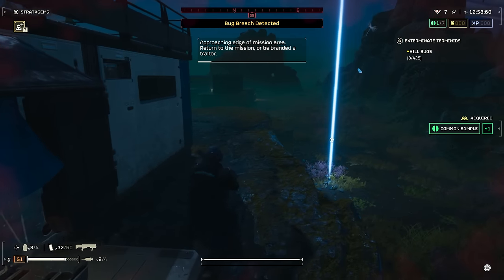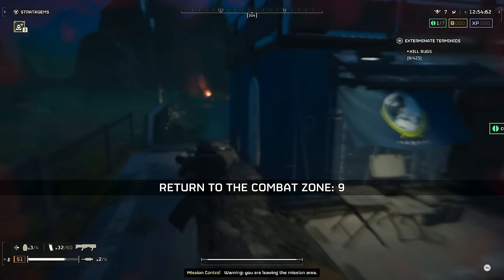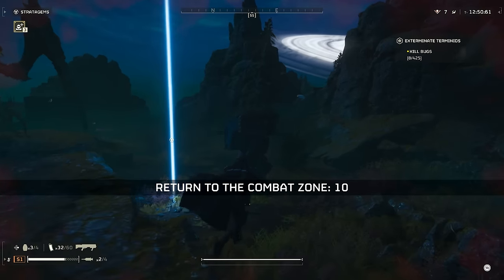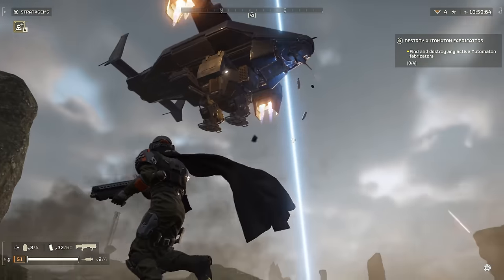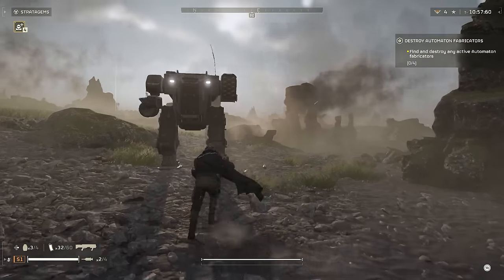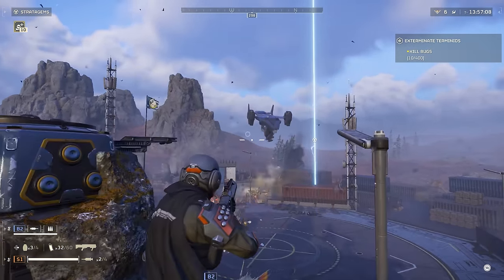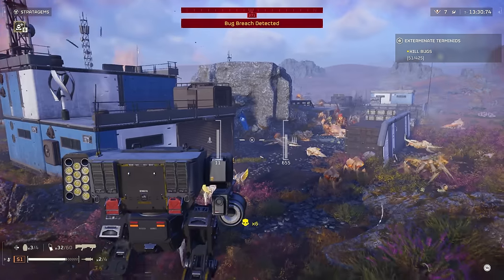Try to be strategic with how you call in your mechs, because when you call in your mech, it's going to bring in a dropship and this dropship is going to provide some covering fire and take out some of the enemies in the immediate area. So if there's a large group coming towards you, or a Charger or a Bile Titan that you want some additional firepower on, try to call the gunship in at a spot where it can reach those targets.